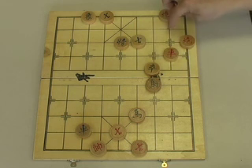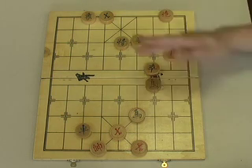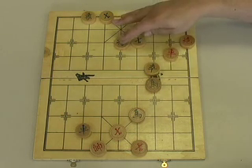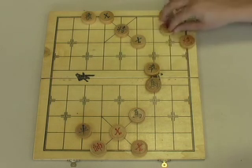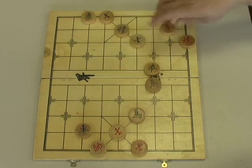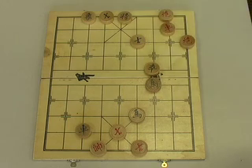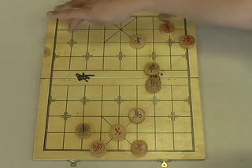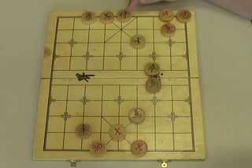Now we make a hesitation move — if we simply went back to where we just were, we'd never get out of this loop. Instead we pull back, giving the general a chance to move to that rank himself rather than cutting it off. Now we move up two spots — check. He can't move back because his own advisor is now glued there, taking that line. His only choice is to go back, and we cut off this rank with our Rook and finally move our cannon to the back rank. Checkmate.